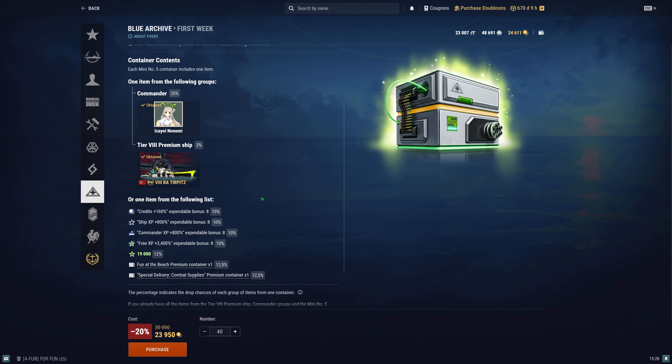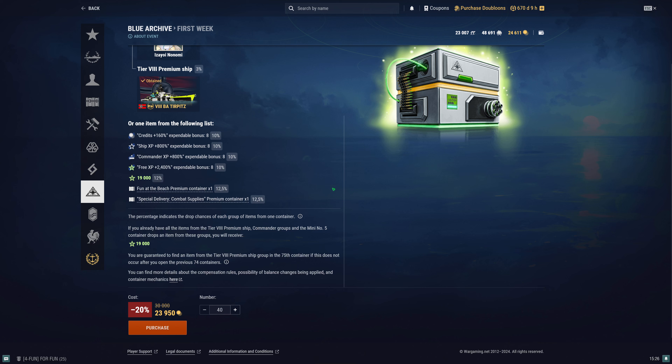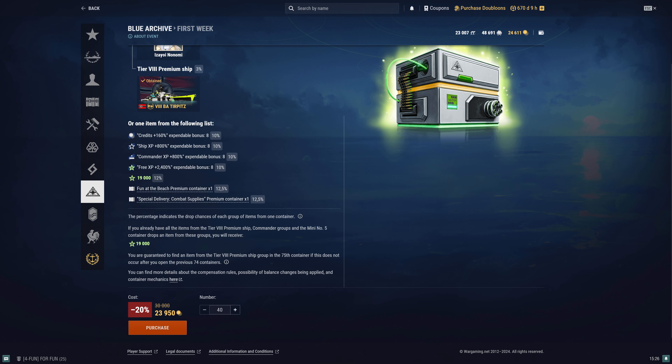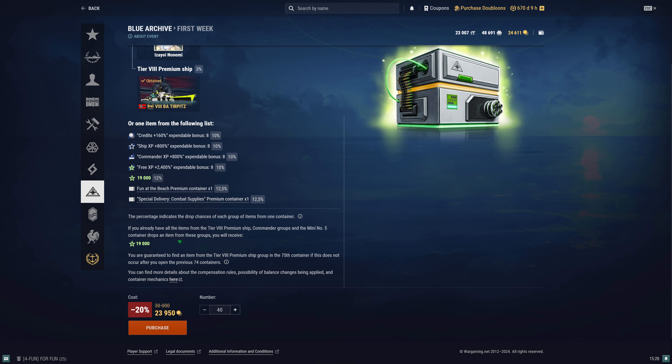So not only will the container contain the bundle stuff and this item, but in the Blue Archive one it's a little different — it was like a different style. So if you already got the ship itself already, you only get the free XP, so that's not ideal if you already got that ship. It's better to just get a ship or do this one first. You're guaranteed to get the tier 8 ship — the tier 8 BA Terp, that is the Blue Archive Terp — after you open 75 containers.